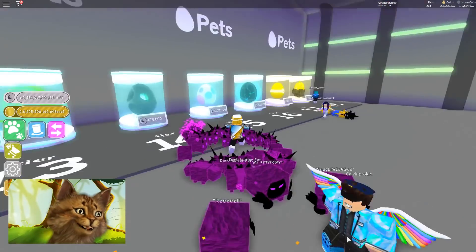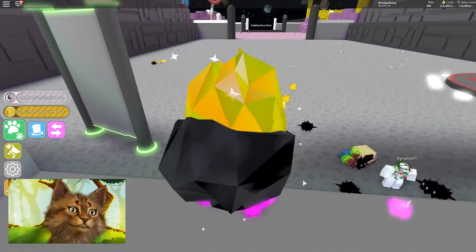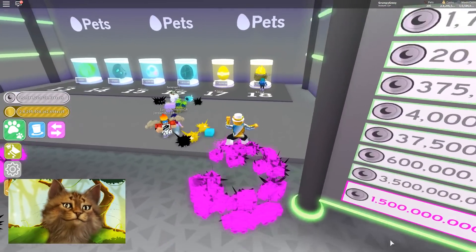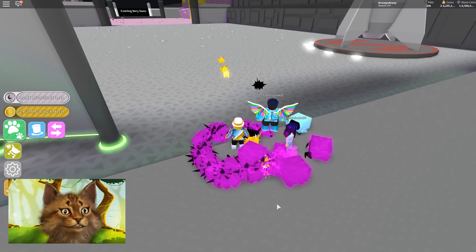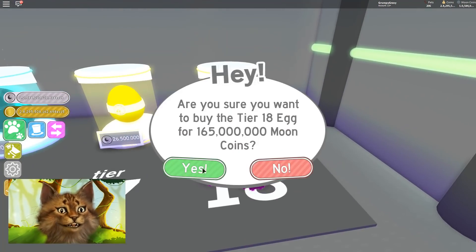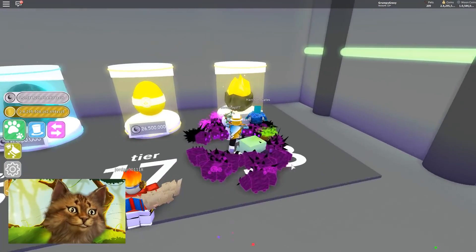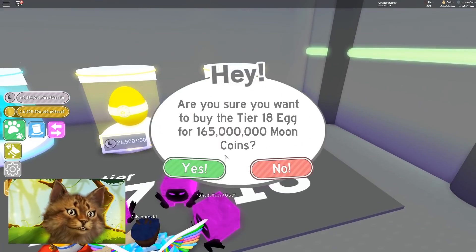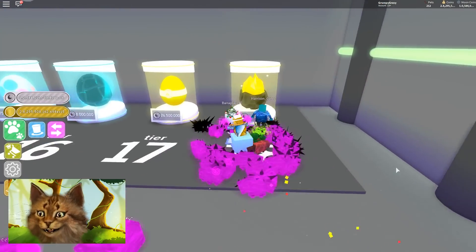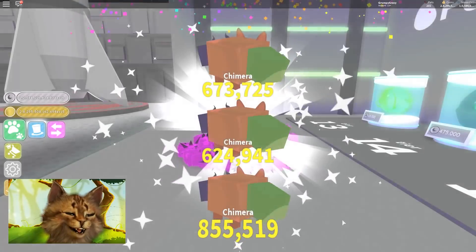Oh! Hydra! Yes! Nice, Hydra. And what do we get? Oh, Fox. Wow, that guy has a lot of stuff — he's pro. Let's see what else I get. Oh nice, Chimera. Chimera again. I'm hoping that I get something crazy. What if I get an Agony? That'd be crazy. Chimera.